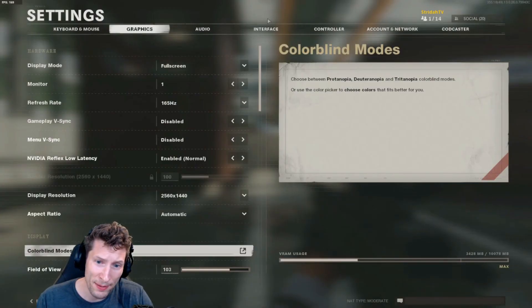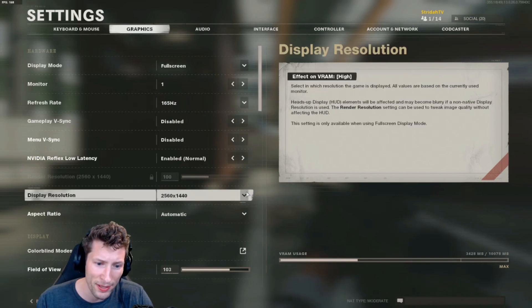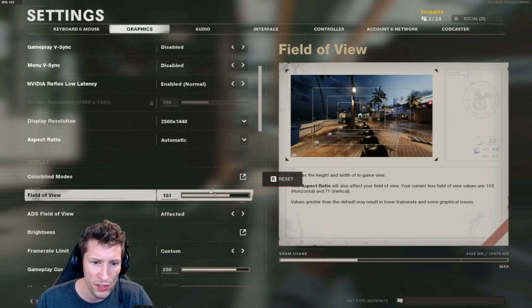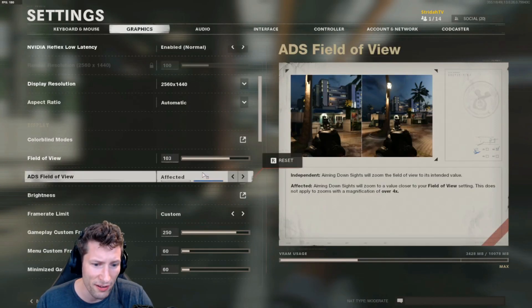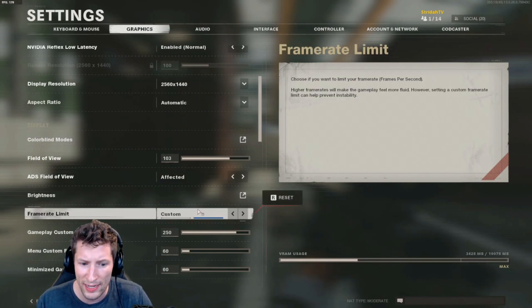So as we get to the graphics tab, I play full screen, 165 hertz monitor, and I play at 1440p. I also play on a 103 field of view. If you set this higher, you will lose some frames, and if you're on a real low-end PC, I would back that to 90. My ADS field of view I leave on affected, and I just set a custom frame limit. You can set it to whatever your monitor's refresh rate is, or just do unlimited — it doesn't really matter.